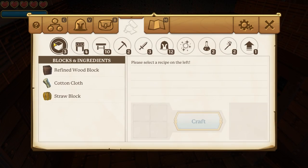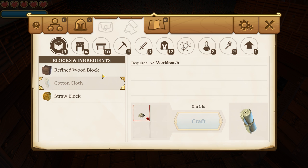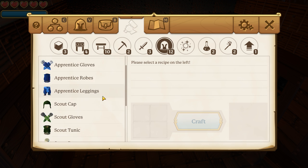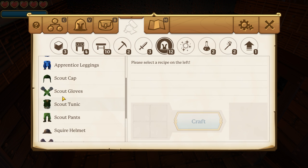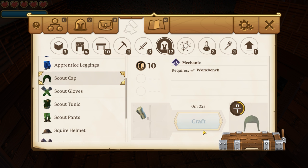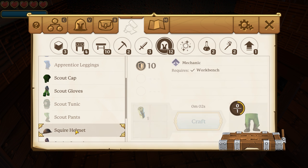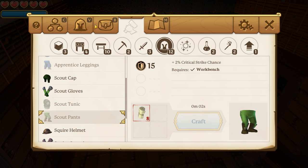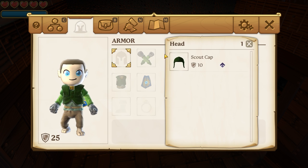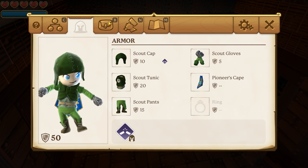We should be able to make some more cotton cloth. We have the tunic and the gloves already, so let's go ahead and make the cap and the pants. There we go — we'll take those as well. And then let's go ahead and equip that stuff so that we have halfway decent armor. That's probably going to be important.